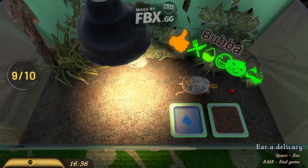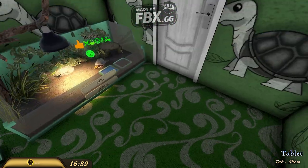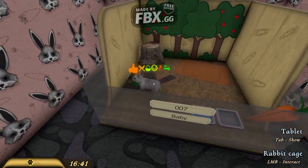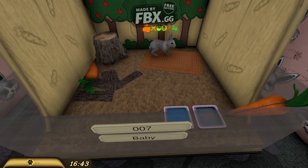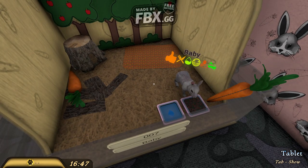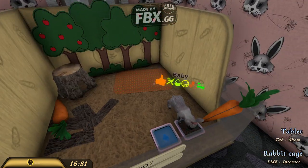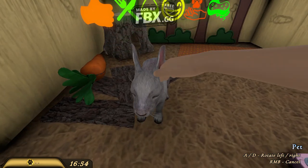Now we're going to end it by feeding and taking care of the rabbit. This was a long one, but much better than 40 minutes. Let's pour the rabbit food, then go play with him. It's a very nice enclosure upgrade. Let's pet him and see the difference with this one.